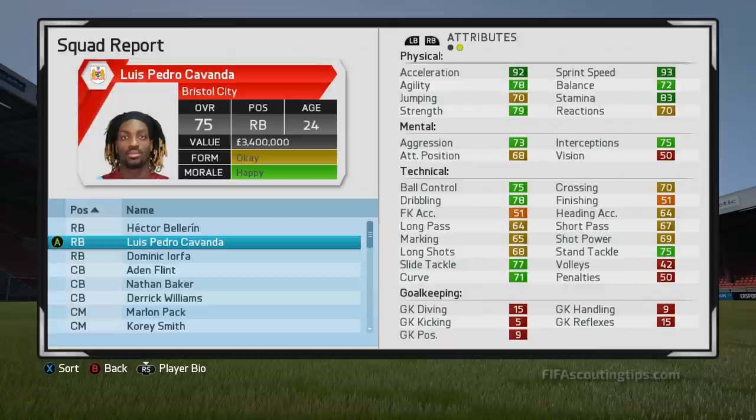So if you want a player with a bit more physical presence than Bellerin and who already comes at the same overall, try Cavanda. Like Bellerin, he's very very quick but his 79 strength means he can hold off opposition attackers and prevent attacks that way. He's also very accomplished technically as well.